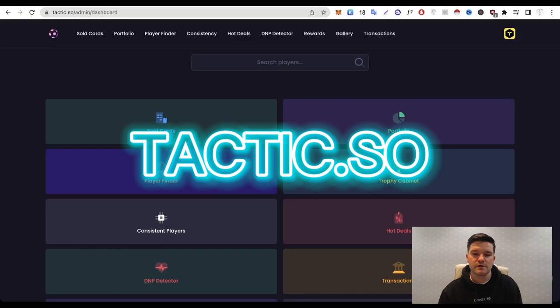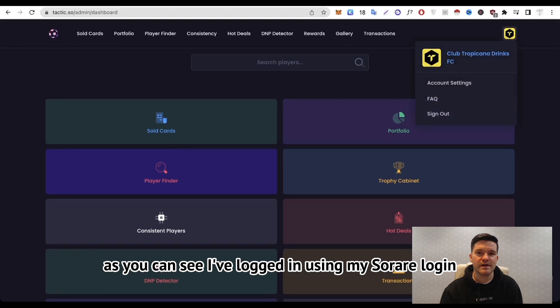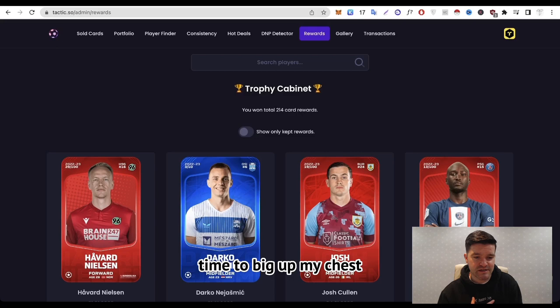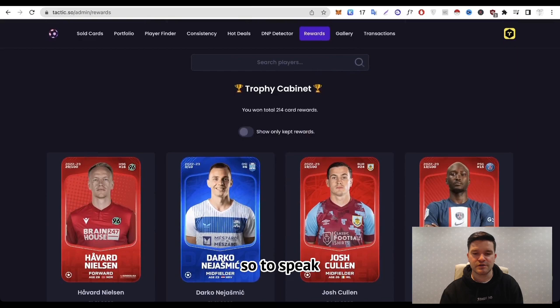The next free tool is tactic.so. When you land, you log in using your SoRare login — nice and easy. If you're already logged in on SoRare, just click login and it fires up all the information linked to your account. You can look at your portfolio, information on cards you've sold, scout the market, and look at your trophy cabinet. Here are some of the cards I've won in the last few weeks — a good Moreno in there. A really nice feature here is the DNP detector.